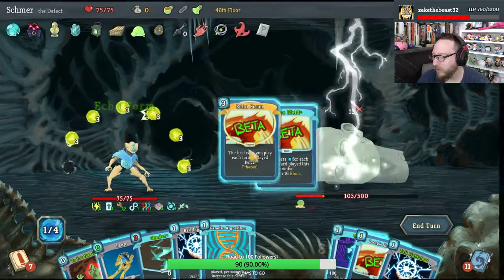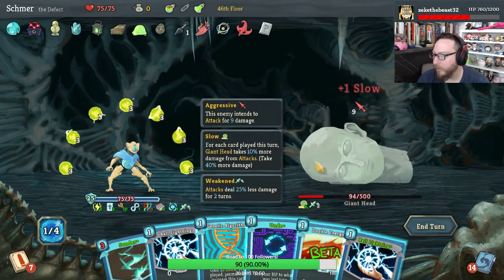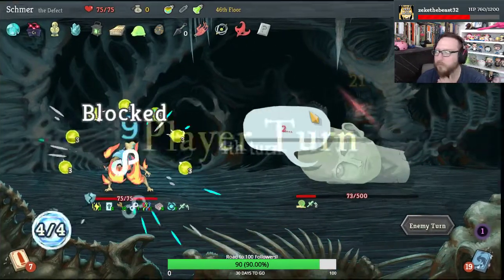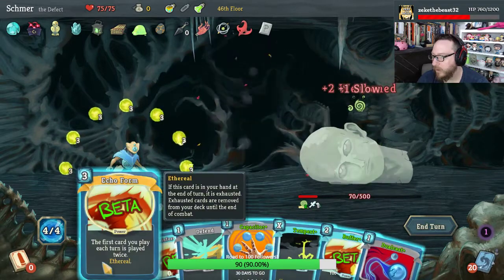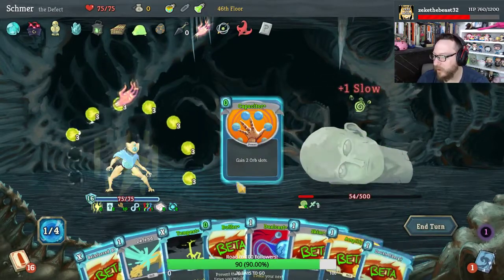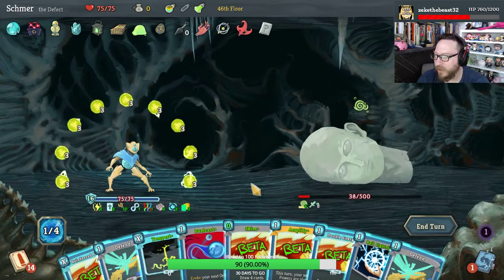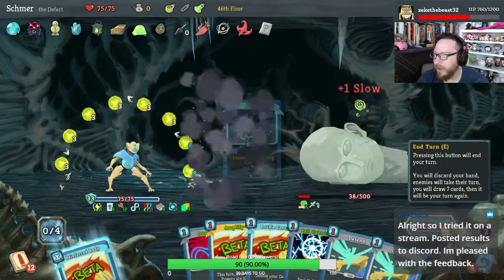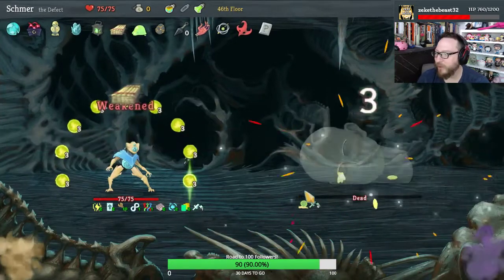Echo Form — we'll play it, make something free. Force Field. Go for the Eyes is what became free — we're already taking no damage, we can Leap for free. I should have doubled energy first. I'm going to Genetic Algorithm because I want it to get stronger. Another Echo Form — it's played twice, so let's do it. Play it again, make something else free — Force Field, free Capacitor, free Buffer, make something else free. Skim, Force Field. I meant to play Tempest with that first card, but he's not dead — give me a break, Giant Head. There we go.